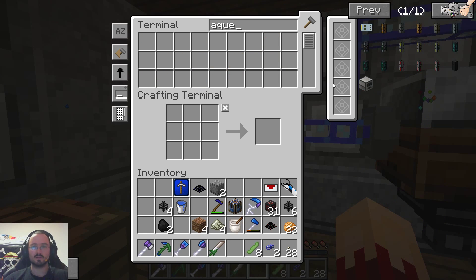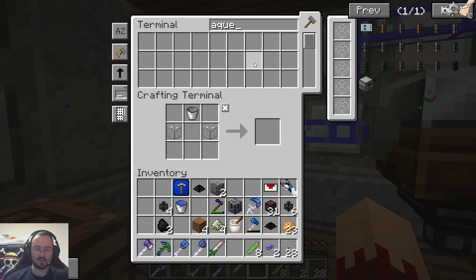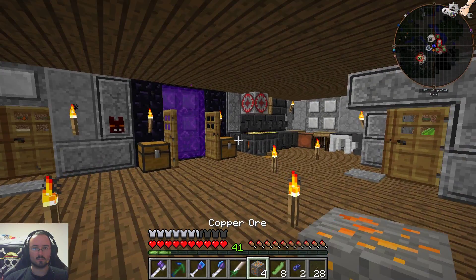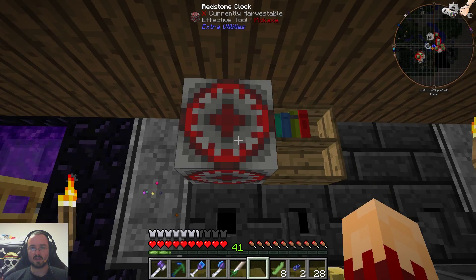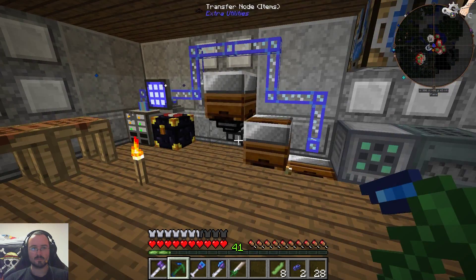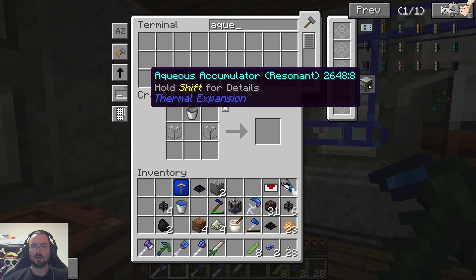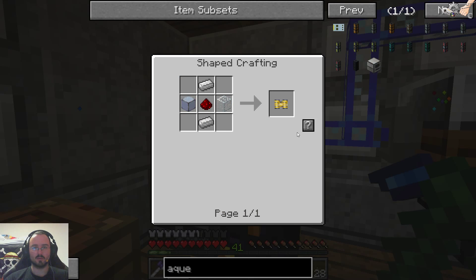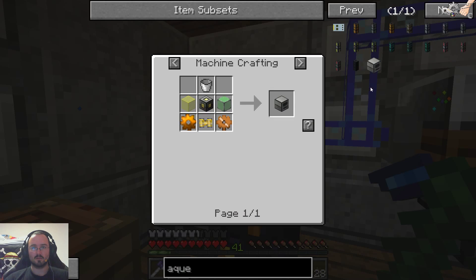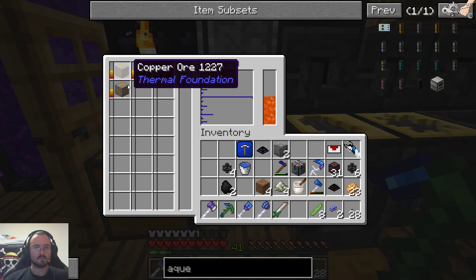So again, the aqueous accumulator. Do we have copper gear? What do we have for this? Okay, we need copper. Let's smelt this and put this thing in here. We have this — so let's do the... what's it called? The pneumatic servo — that's one thing we need. And the other thing is the machine frame. So the only thing missing are the copper gears; they're smelting nicely.